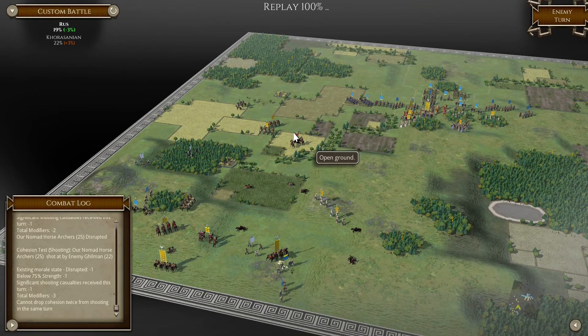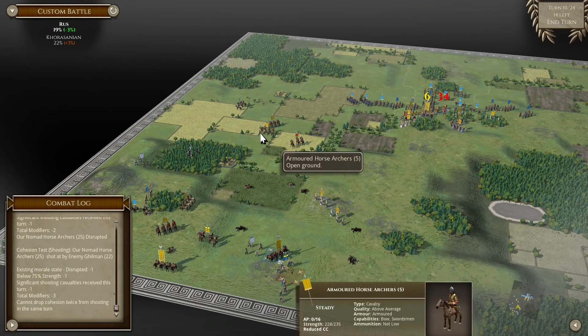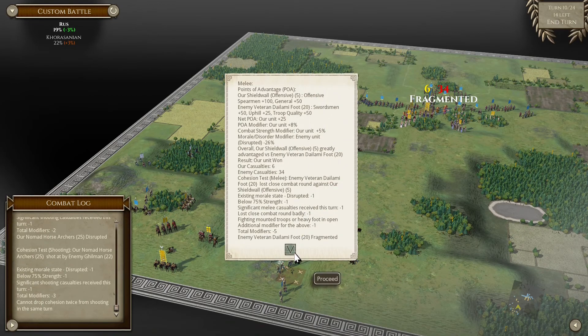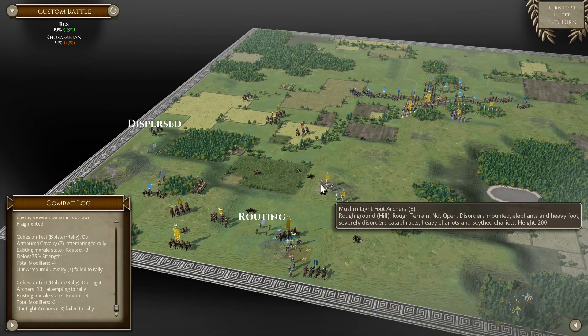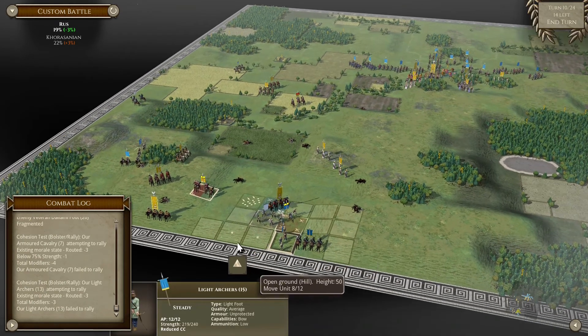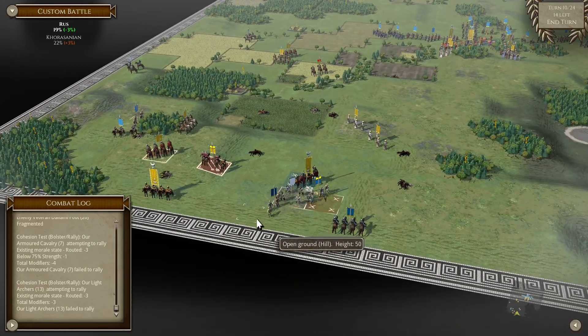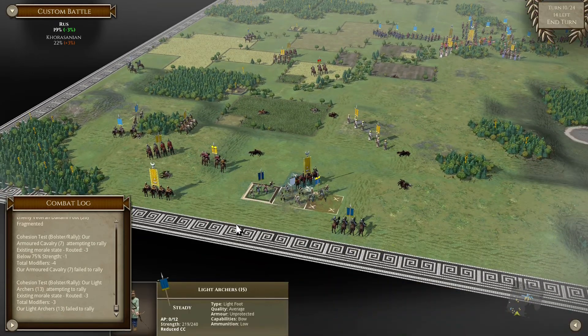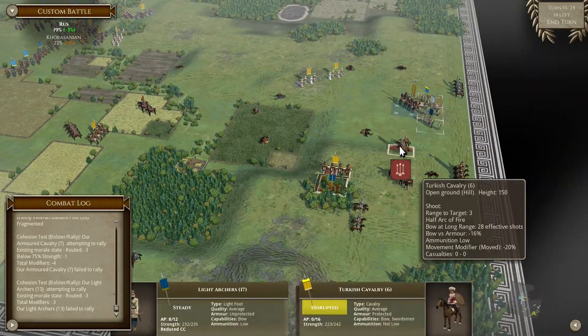I need to bring him in, so I'll try and bring the whole cavalry onto my spears instead of around them. He's fragmented now - his Dailami foot. My unit has returned - lovely. We're just gonna move up and shoot them up. Nice and simple.